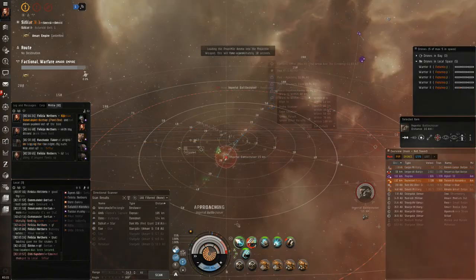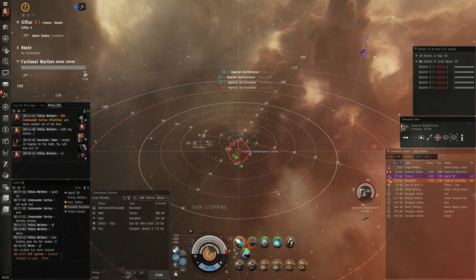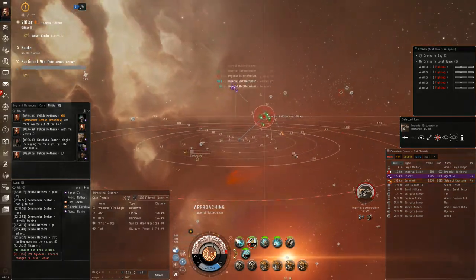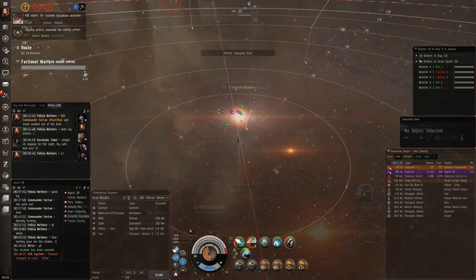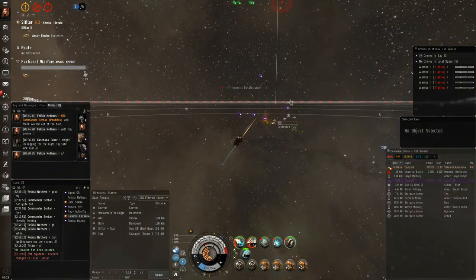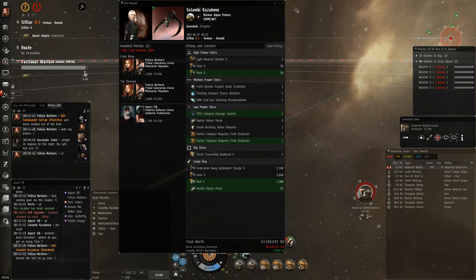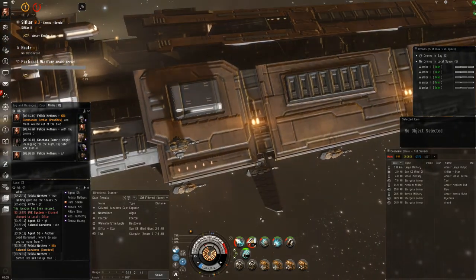Being pretty happy about the night, I'm about ready to call it on my last plex here, and a new bro alpha clone comes in friendly in a Thorax and a Daredevil follows them. I played it the same as I did with the Federal Navy Comet — but I kind of forgot to record that. I had my screen capture off when I thought it was on. He did die; unfortunately I wasn't able to get to him in time to save the new bro.